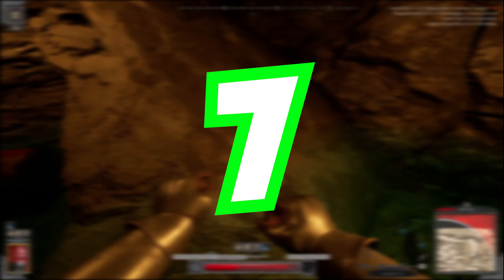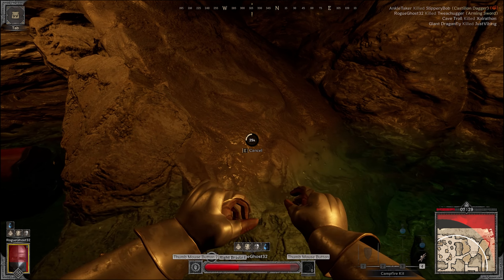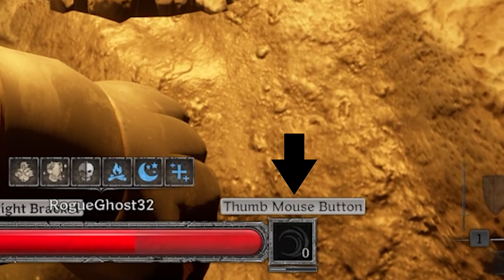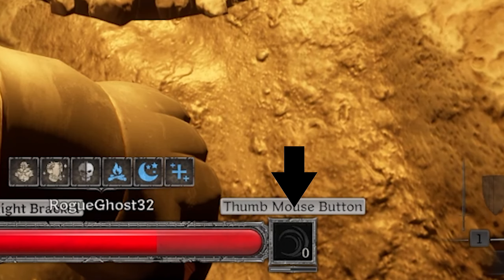Tip number seven is another simple one. You can use campfires to regenerate not only health, but you can also get your abilities up — like in this case, my second wind's going up, which is a very useful ability to have endgame.